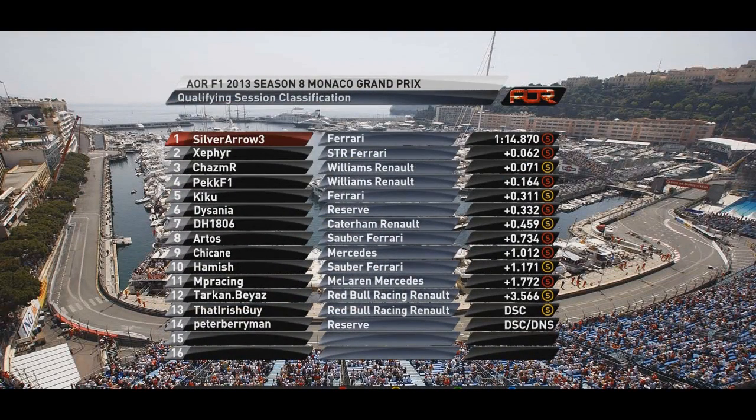In the end Chasm's time was only good enough for row two, where he is followed directly by his teammate in the other Williams who was less than a tenth behind him. On pole position we have Silver Arrow in the Ferrari and Zephyr in the Toro Rosso filling up the rest of row one. Kiku starts from fifth in the other Ferrari while DeSanya is in sixth. Row four is DH1806 followed by Artos, and row five is Chicane and Hamish.